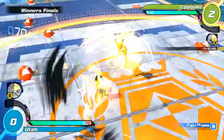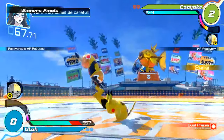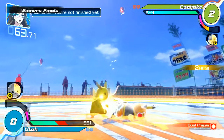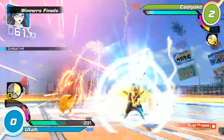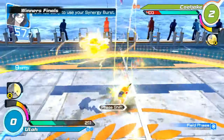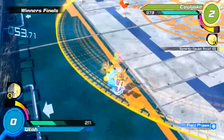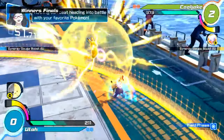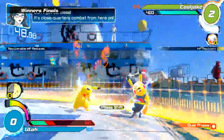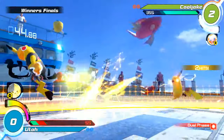We've got ourselves a very interesting field phase — both of them getting very close up to each other. Nice try Cool Jake but that's not going to work. Stutter has the buff. This field phase is just absolutely wacky because both of them are so small, they're dancing around each other. That body slam is a nice punish.